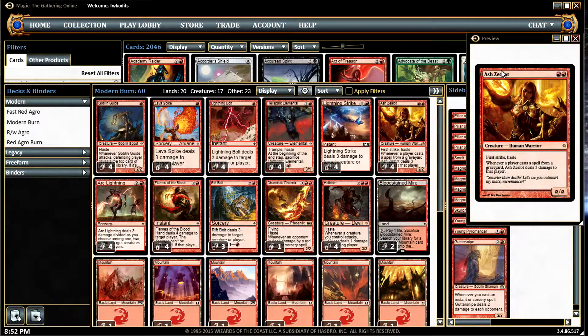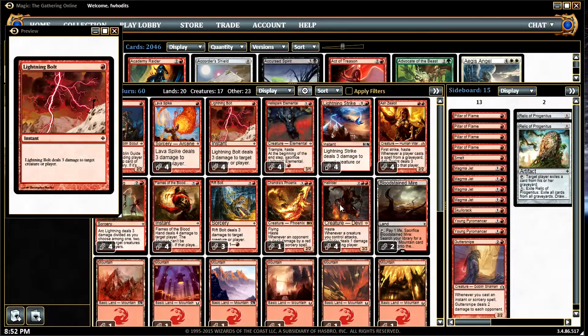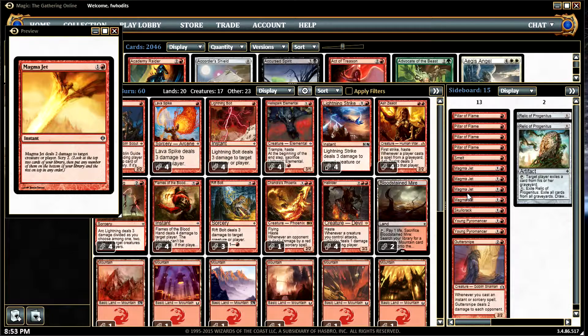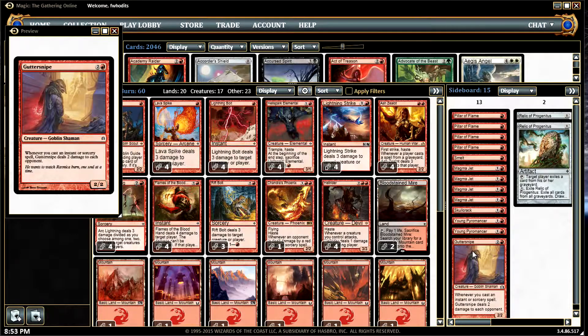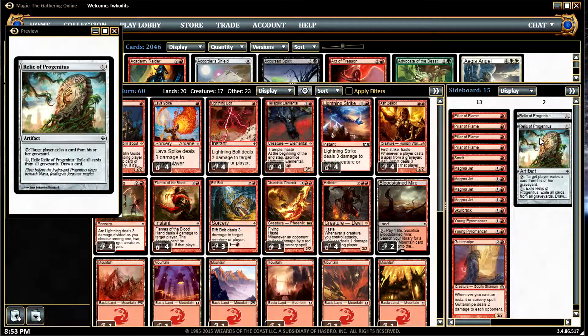I've been winning quite a bit with it. Flames of the Blood Hand is actually a good card especially against reanimation — anything they try to get out of the graveyard takes three damage. For the sideboard we've got Pillar of Flame to exile problem creatures, more burn with Magma Jets, Guttersnipe — a very good card against slower control decks, every instant or sorcery deals two damage directly. Young Pyromancer puts out an elemental token for every instant or sorcery cast, which helps control the board. And the Relic of Progenitus for going against graveyard strategies — it can take care of and exile their graveyard.